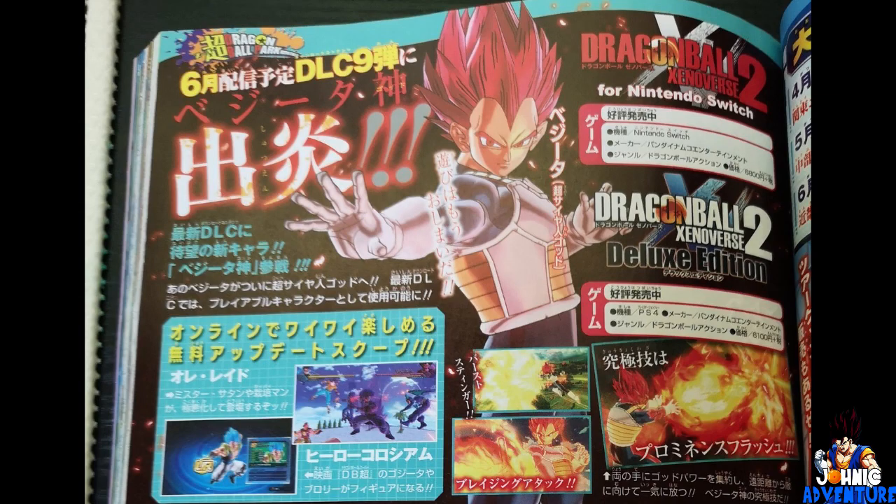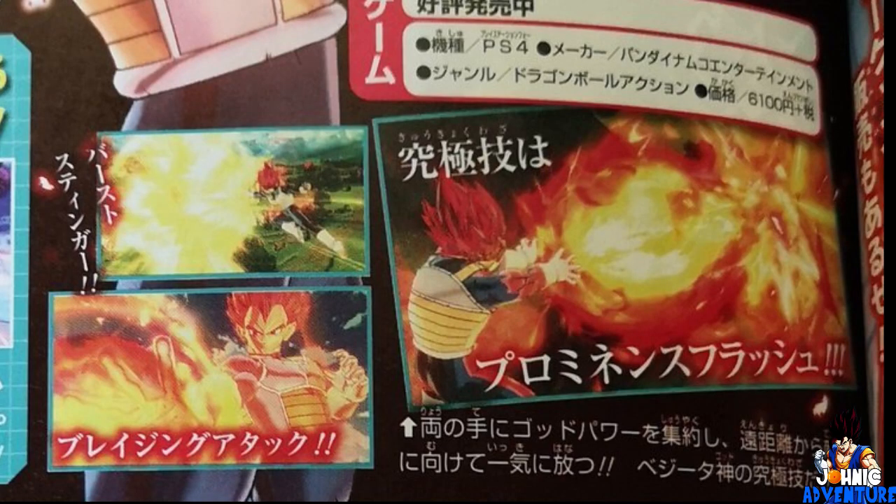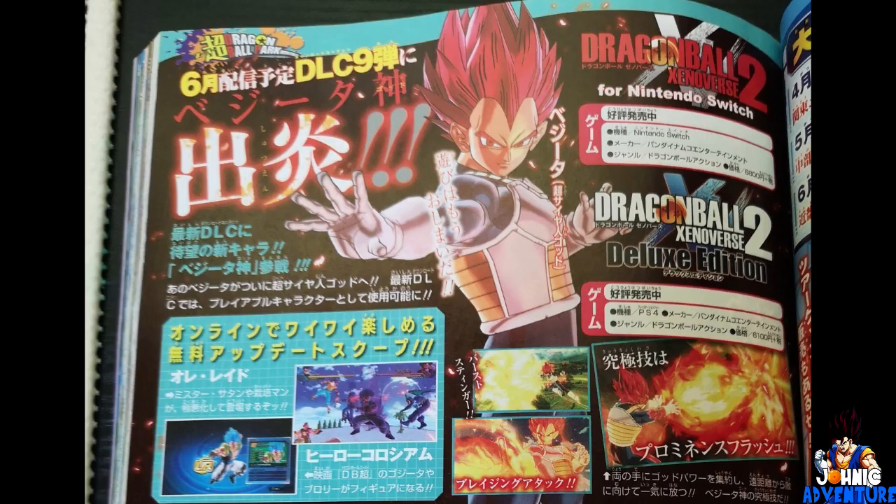Scans are finally out for Super Saiyan God Vegeta and Super Saiyan 4 Goku. Looking at Vegeta first — he looks really clean. It seems he's going to have three unique attacks: the Big Bang Attack, a new Fire Final Flash, and a new super attack. That looks clean and he just looks really nice.